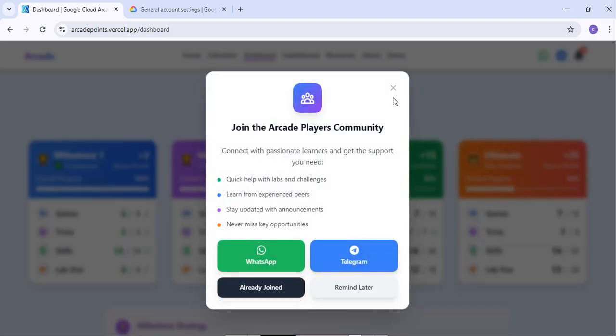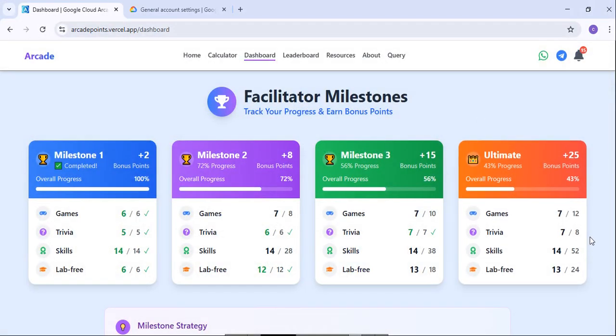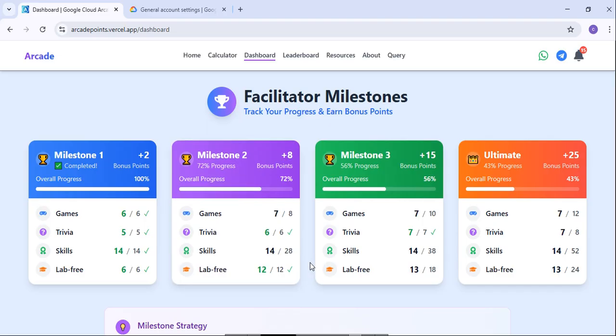To achieve the ultimate milestone, you need to complete eight out of eight Trivias — like the August four Trivia and September four Trivia. If you have missed any Trivia, don't worry — you will be eligible for Milestone 3. If you haven't done all of them, you will still be eligible for Milestone 2. Also, there are some free labs, so try to complete those as well.